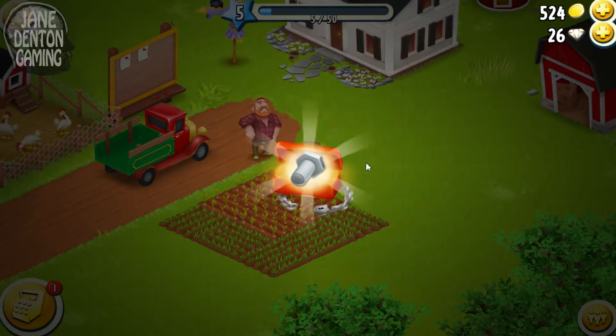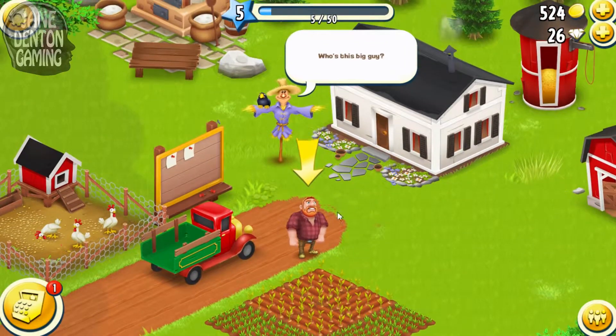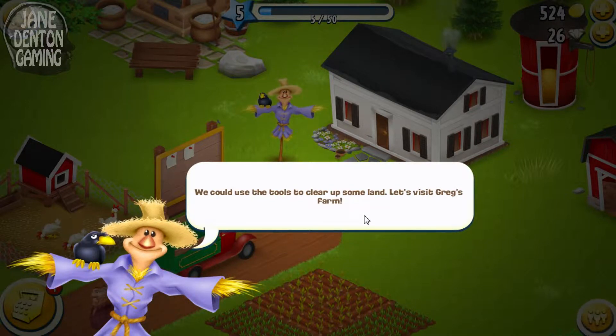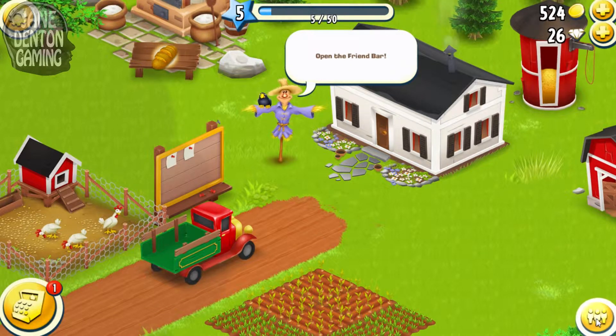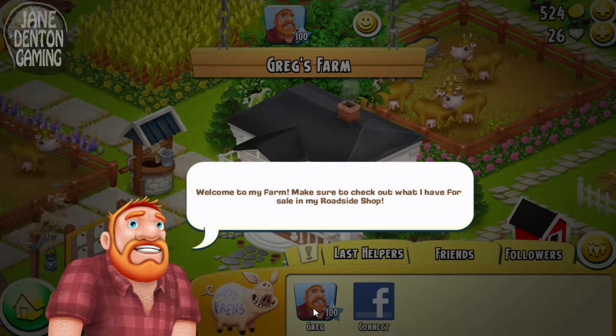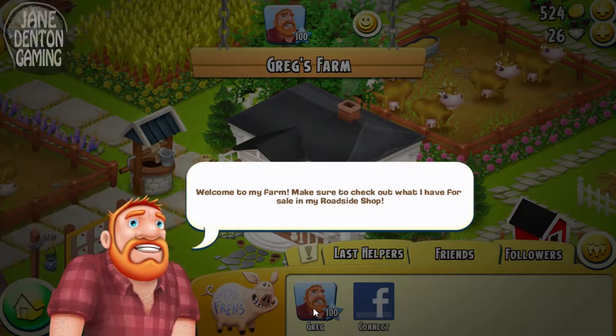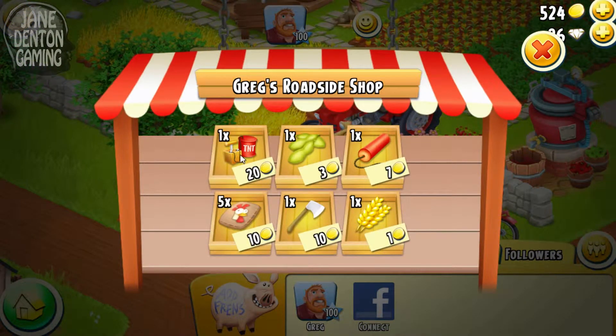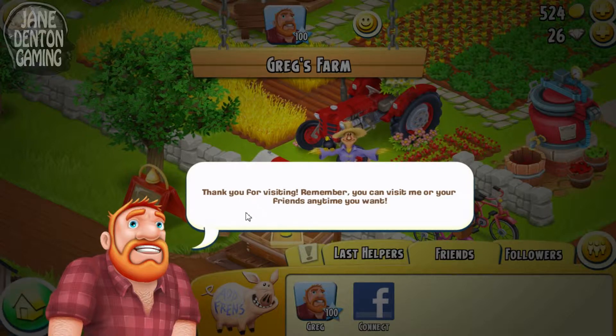I found a bolt! Who's this big guy? We could use the tools to clear up some land — let's visit Greg's farm. Open the friend bar. Welcome to my farm — make sure to check out what I have for sale in my roadside shop. He's got TNT, peas, dynamite, seed, axe, wheat. Am I supposed to buy something? Thank you for visiting — remember you can visit me or your friends anytime you want.